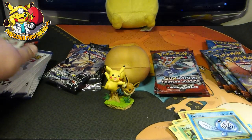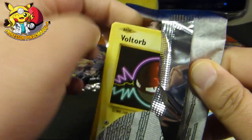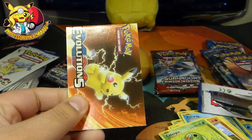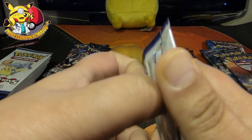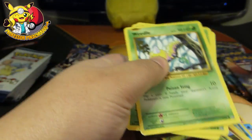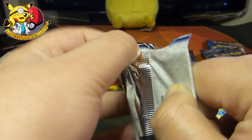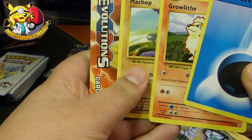Am I not going to get anything special out of this? I've bought loads of these and I'm going to get nothing by the looks of it. Voltorb, Diglett, Caterpie. The thing is, I don't even think I need many of the playing cards. Weedle, Tangela, Ponyta. Have I just spent a huge amount of money and I'm going to get nothing? Energy, Energy, Energy, Growlithe, Machop.